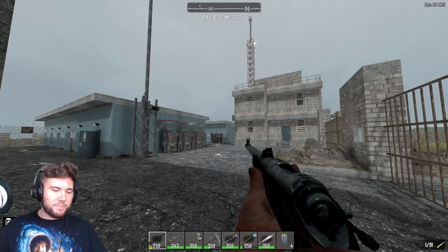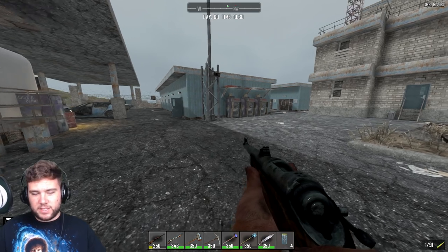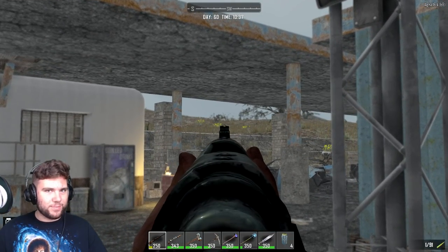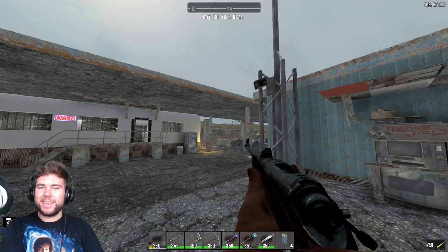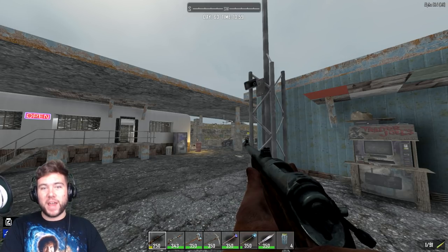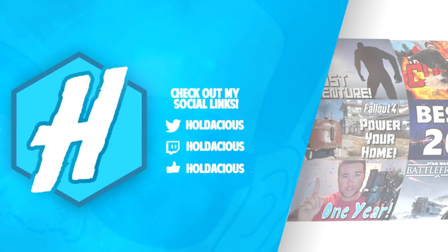It was a pretty interesting one — we found some military bases, found Bob, he's a real chill guy, and we got a motorbike — a mini bike. That thing is really nice to get around — it's so much faster, glad we finally have one. In the next video we are gonna find a base location, build up a massive fort — it's gonna be a good time. Ain't no zombies ever gonna get in that thing. Thank you all so much for watching, remember to have a fantastic day, and I'll see you guys later!